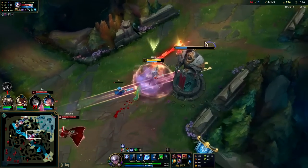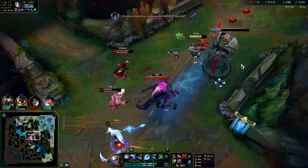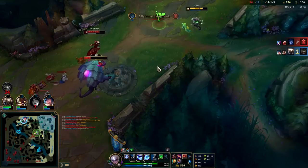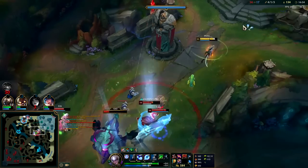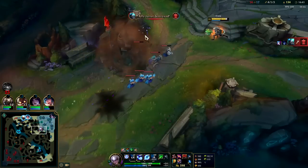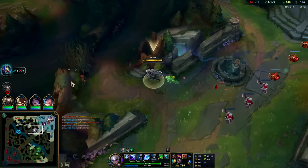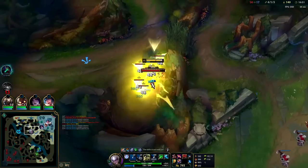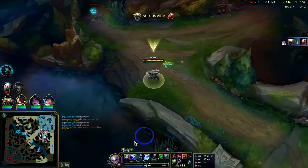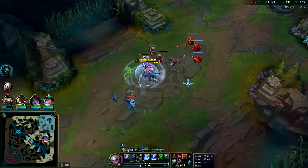Hey Jinx! If I had R I could kill her - I did get her flash at least. I'm not going to jump in and die for this. They basically got a turret for free there. We kind of need objectives, not kills. They have more shutdown gold than we do - they have more gold as a team even if we technically have more kills. I'll push this down since we're already here - nice job my team pinching it up. Oh that's Kench - that's a huge pinch!